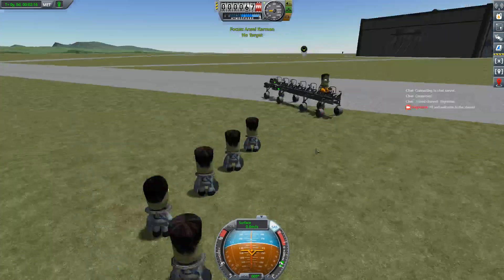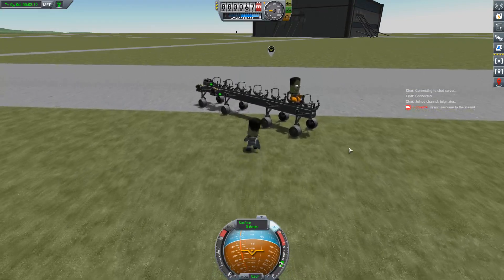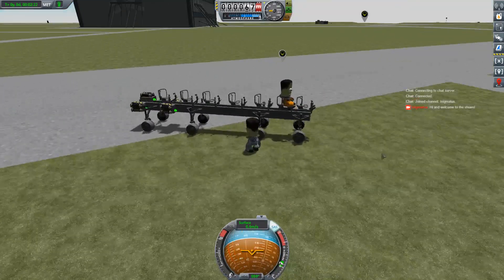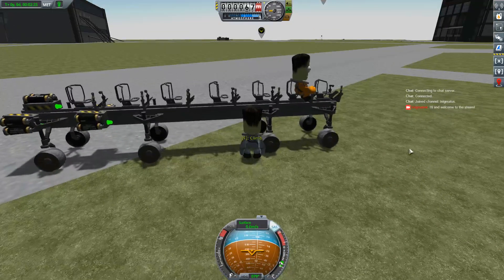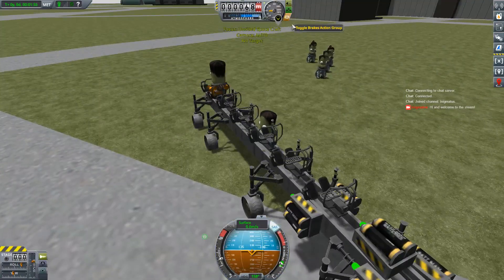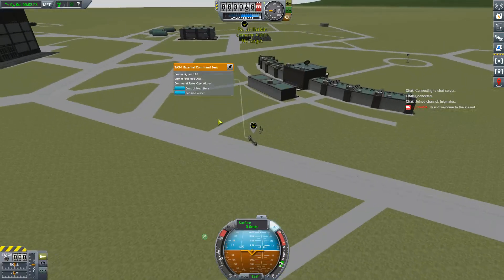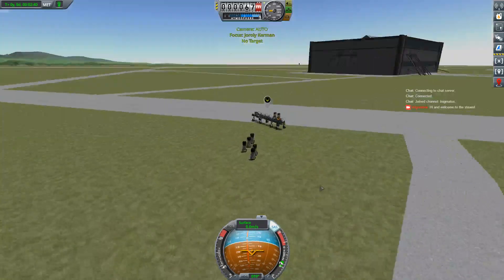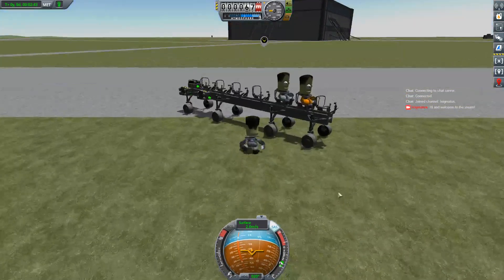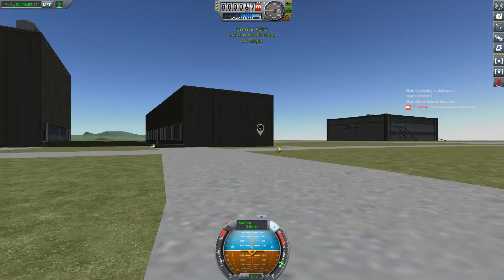Looks like you've got a couple of Kerbals there. How do you switch between Kerbals? You use the bracket keys — you know, like when you make smiley faces in chat? Yeah, the brackets. Flip back using the bracket, then right-click on the seat and just hop them on in there. Now I don't want to torture you guys with having to do a bunch of these type of contracts.